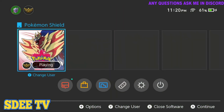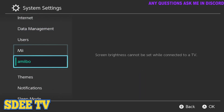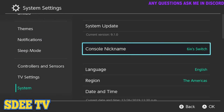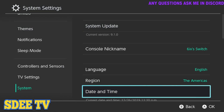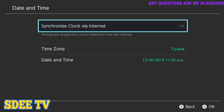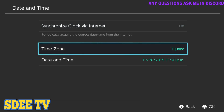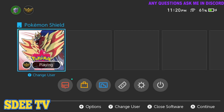First, you will need to go to Home, then Settings, then System. Make sure your region is set to the Americas. Then go to Date and Time and turn off Synchronize Clock via Internet. And that is it. Once you do that, go Home.